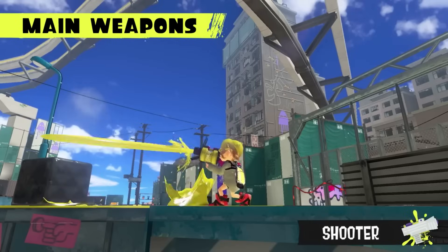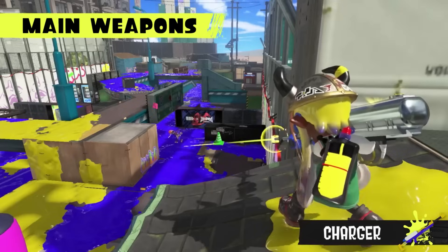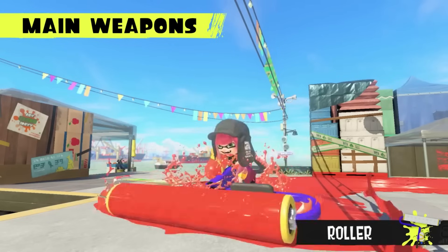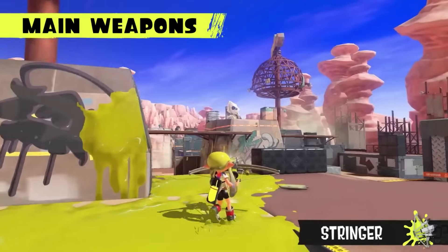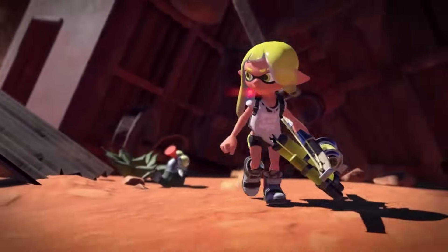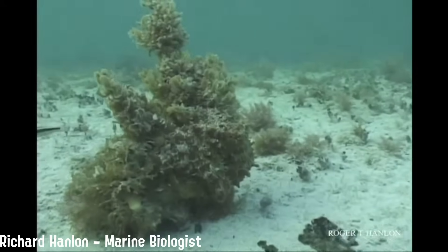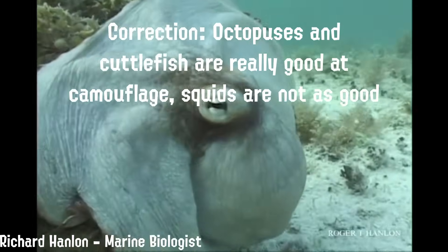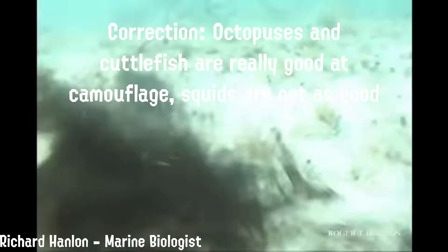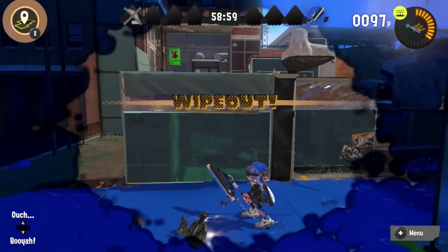Every fictional world comes with moments where you just have to suspend your disbelief to have fun. To many people, the ability for Inklings and Octolings to change their ink colors is just something they can do — it doesn't have to be realistic. But I truly believe that they could be able to do something like this in reality, if Inklings were real. I had two ideas. The first is an ability squids already possess: camouflage. But that wouldn't make sense, since they're also unable to swim in ink of different colors and take damage when hit with another color of ink. That's where my second idea came in.